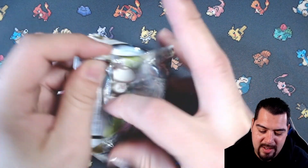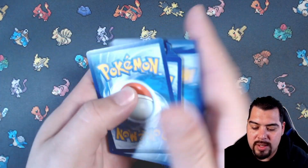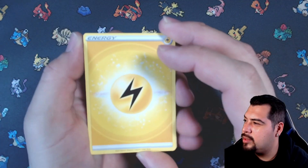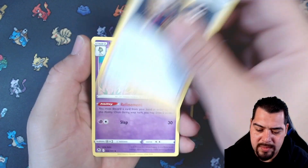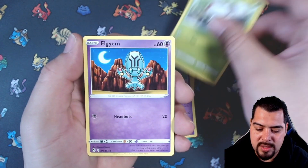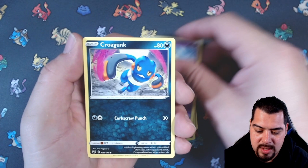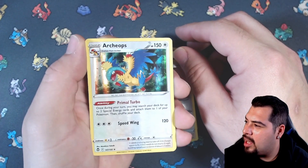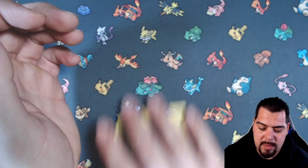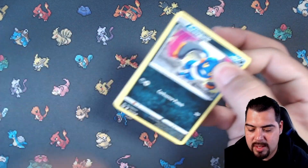Pull something else out of the hat — here we go! Alright, electric energy — banger alert! Meowstic! Gym Trainer, Kirlia, Foongus, Elgyem, Zubat, Talonflame, Skuntank, Shaymin. Archeops holographic — Archeops! Not sure how you say that. Alright, three packs left. Reminder: go check out Crown Zenith week — bangers.